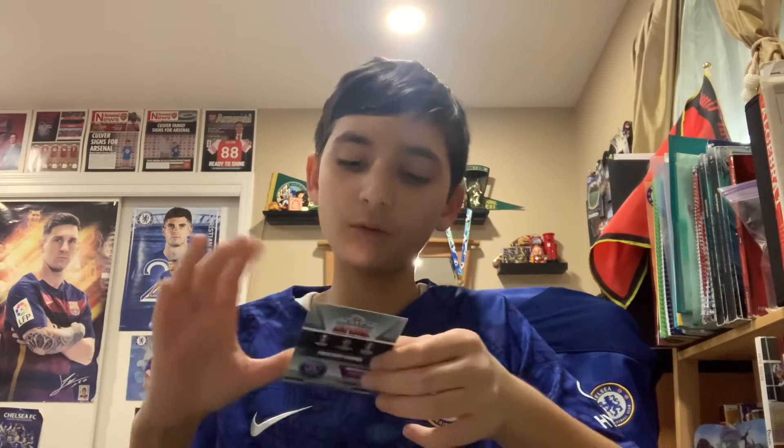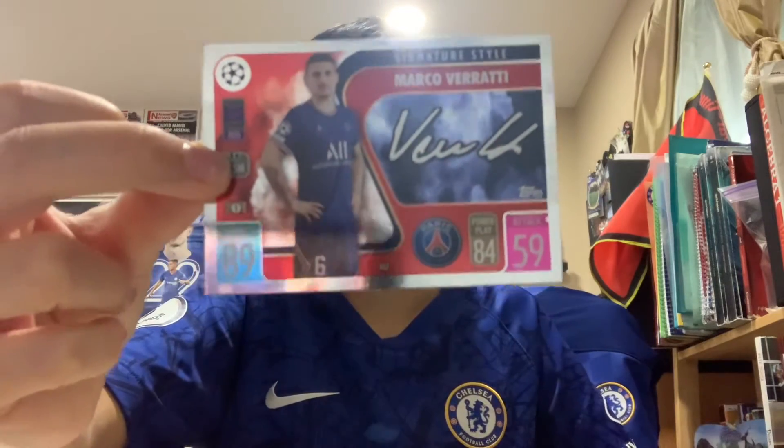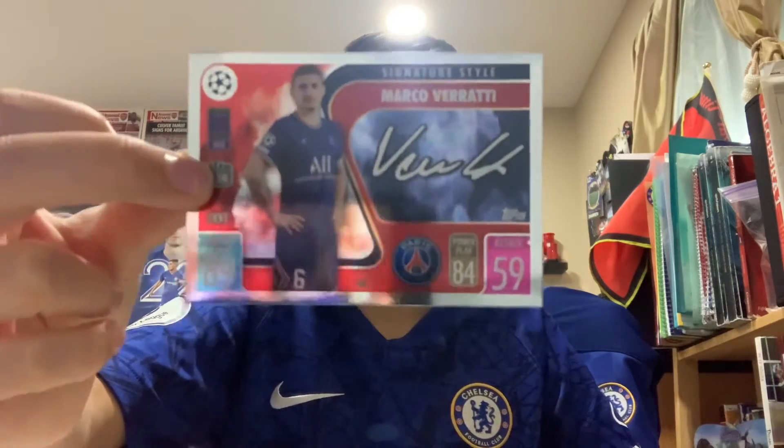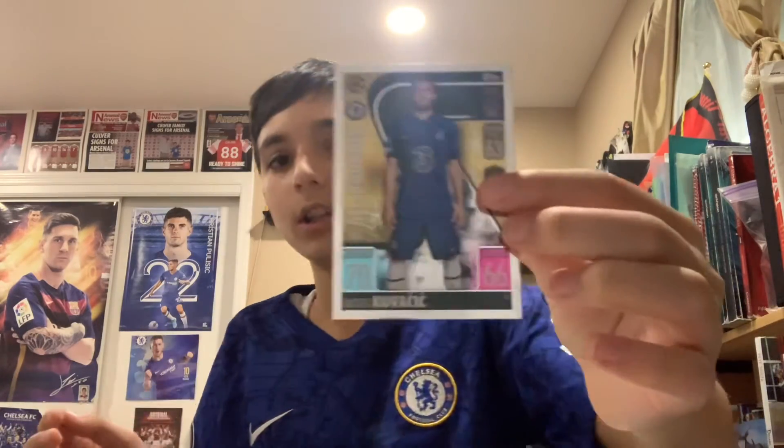We have a PSG midfielder and a Chelsea midfielder. The PSG one is Signature Signings Verratti — it's not his real autograph but that's a pretty rare card, and Verratti is a good player in real life. And then we have a Chelsea midfielder. I was hoping for N'Golo Kante, but it's Kovacic — all-rounder. Not awful, but not great.